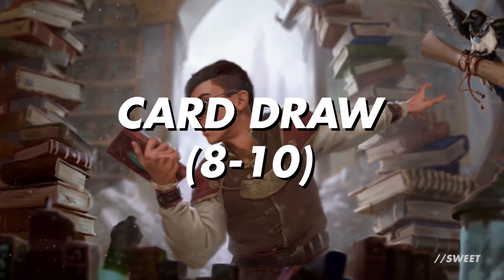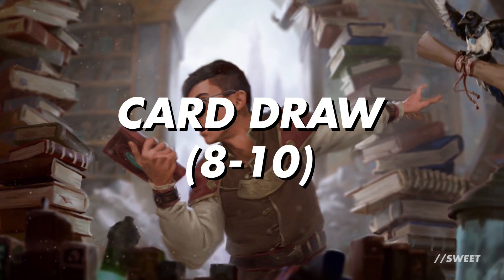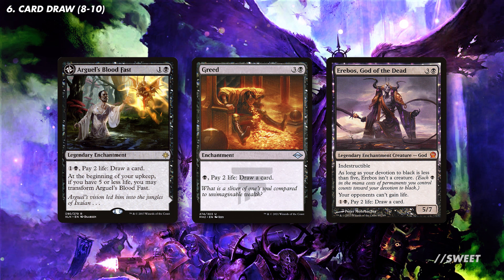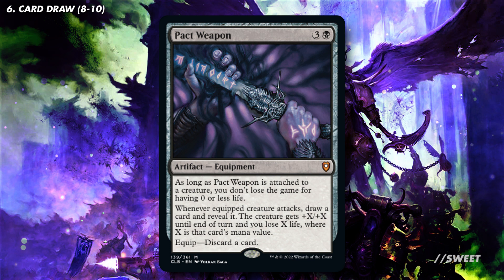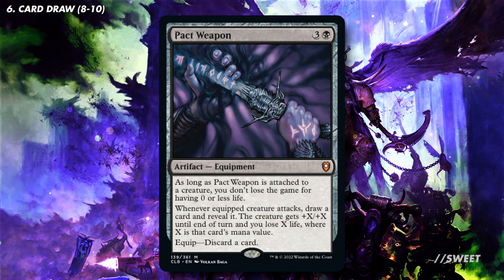Moving over to card draw now — this is a section where mono-black absolutely excels, especially in a deck that cares about losing life. We have cards like Arguel's Blood Fast, Greed, and Erebos God of the Dead. These let us pay some mana and some life to draw cards and refill our hand — this is absolutely everything the deck wants to do. We also have Plated Weapon, which draws us cards when our flying commander attacks and buffs it up, while also draining us for some life. It also has the added bonus of making it so that we don't lose the game for having zero or less life, which is a great backup plan.